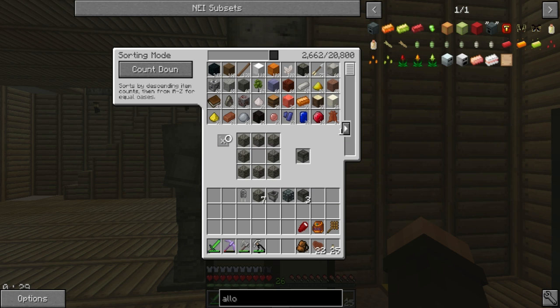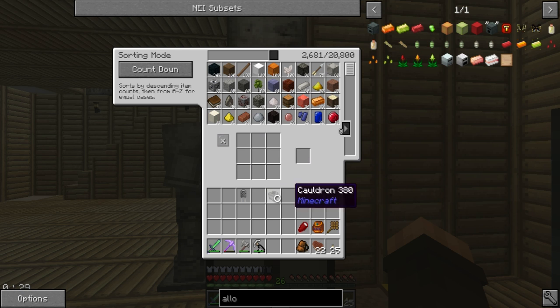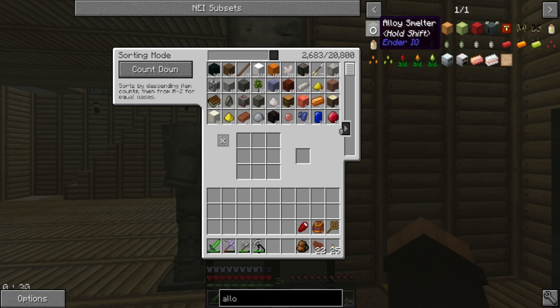Should I get some magma blocks? Entirely up to you. Blocks of hot magma make good walls but you can't step on them or else they hurt you.